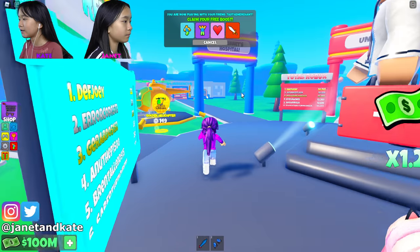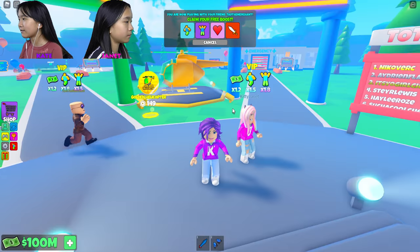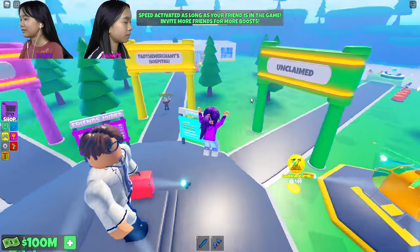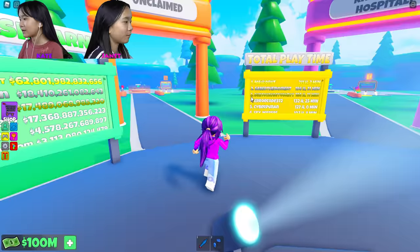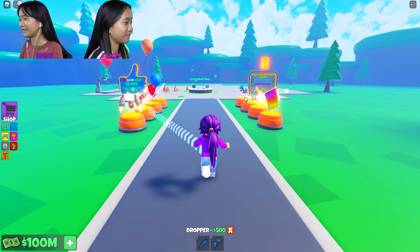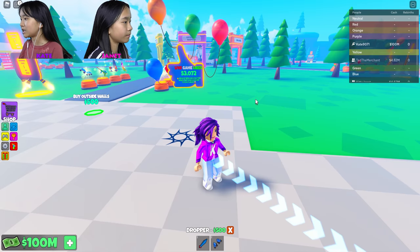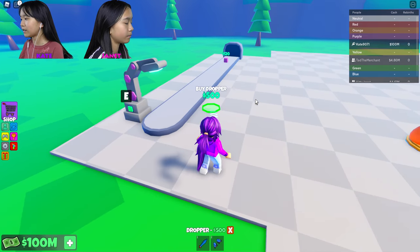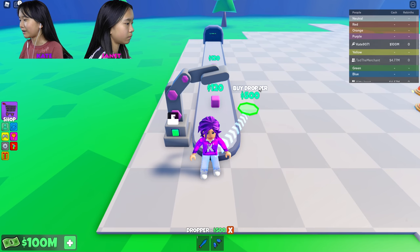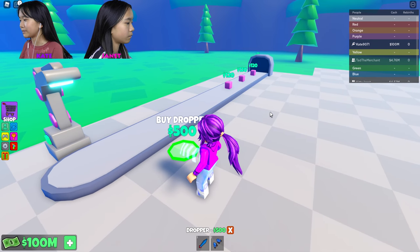Yeah, this is Tad's, this is Janet's. I can get a little boost because my friend Tad is in the game — I'm going to get the speed boost, the extra speed. I'm a little bit extra, you know. Yeah, you're a little bit faster. I got the Purple Tycoon, and right now I have a lot of money — 100 million dollars. The only thing I bought so far is this mini dropper that if you hold E, it creates blocks that cost 120 dollars. I'm going to get started by buying more droppers to get more money.